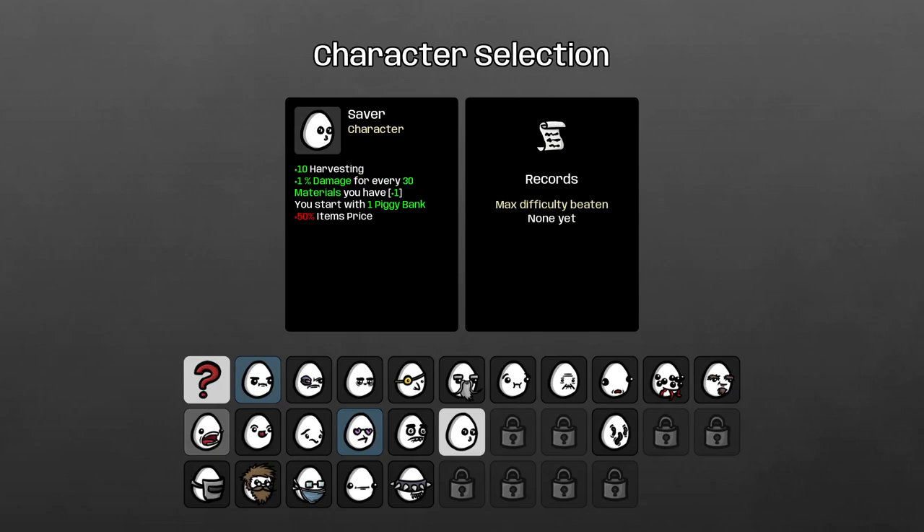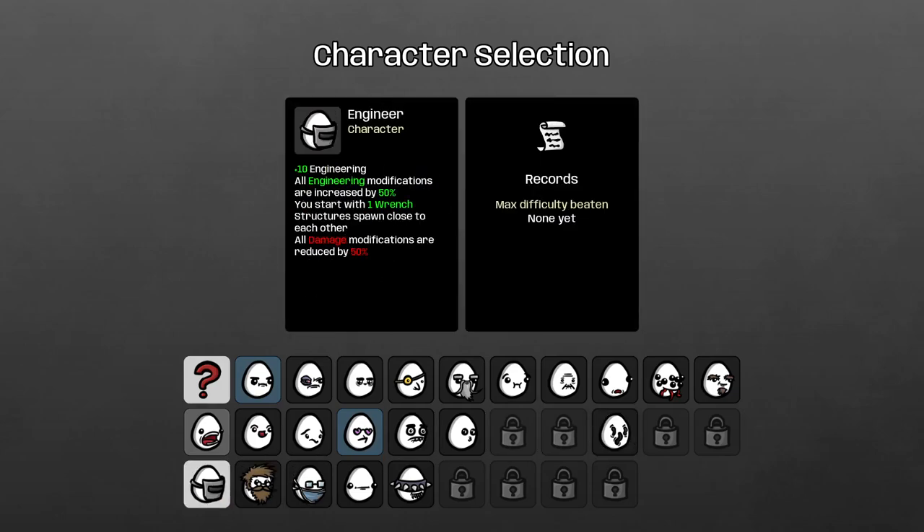We do have some other characters. I kind of want to have a little look at what else we've got going on here. We have the Saver who gets a lot of harvesting and materials — that's kind of an interesting idea. We've also got Ghost, which is a lot of ethereal stuff. No armor but a ton of dodge. We've got the Engineer.